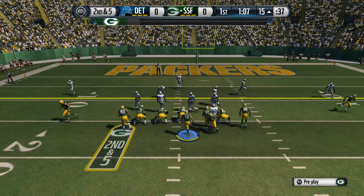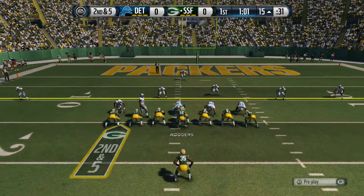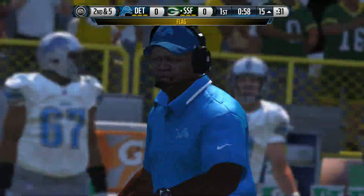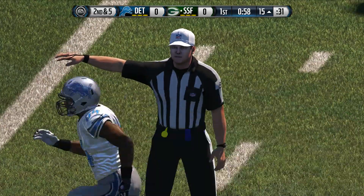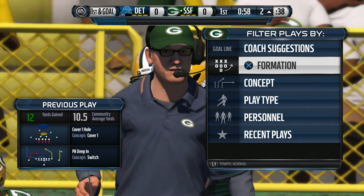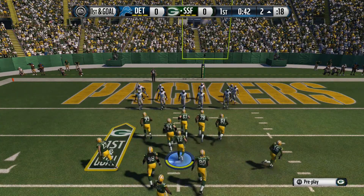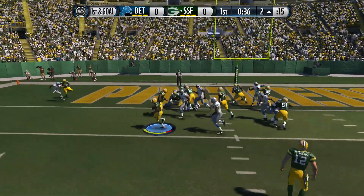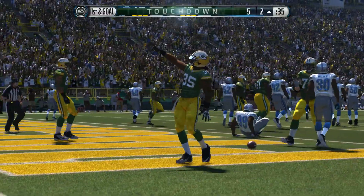Second down — Aaron Rodgers under center, Bell in the backfield. There's a flag — looks like it's going to be a penalty on the defense. Looks like the defender was caught in the neutral zone. I'll decline. Let's try the halfback counter in the goal line formation. Touchdown! Able to take it across from just a couple of yards out. I really like this game — I think they did a great job on it.